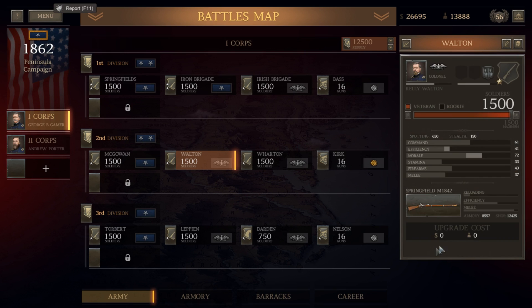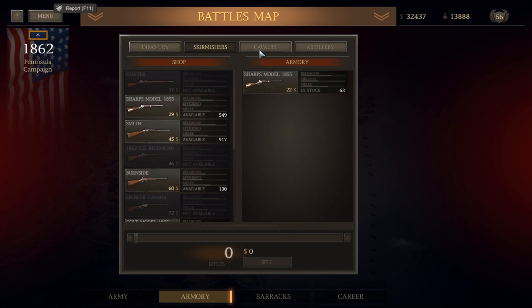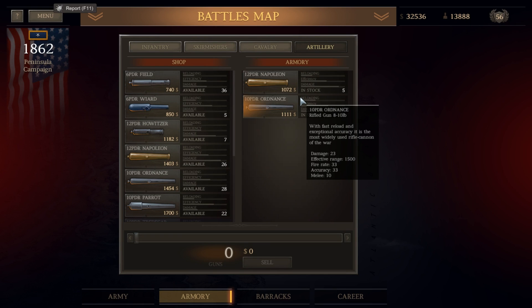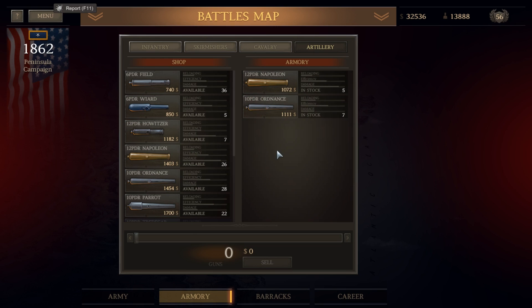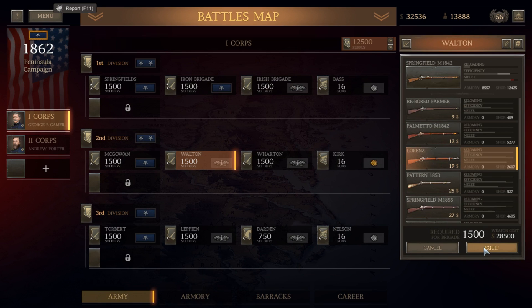What would the Lorenz cost? It'd be $28,000. We go to the armory - we've got some Palmettos we probably should sell, along with a handful of others like Reboard Farms, Commercialers, Koken Brothers. We'll sell those. And again, we just got five Napoleons, which I'm going to keep in the armory for now - these will go toward outfitting our second corps as we build it out. So we could outfit the second brigade with Lorenzas - it would cost us $28,000, which is almost all of our weaponry. I'd be worried if we took heavy casualties what the replacement rate is on these weapons, but I'm going to do that because it will be a substantial upgrade in their firepower and efficiency.